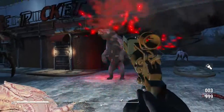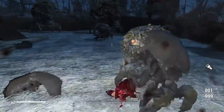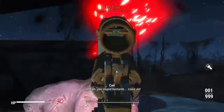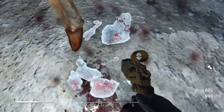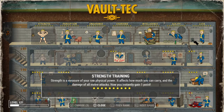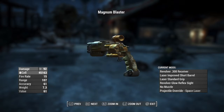It feels like a Star Wars style blaster. The main issue with this one is that it's not powerful — it's a good gun, looks great, and is probably good for earlier on in a playthrough, but not for later in the game. I'm at level 121 right now. It has a damage of 92, uses micro fusion cells, fire rate of 15, range of 107, accuracy of 61, weight of 7.3, and a value of 61.